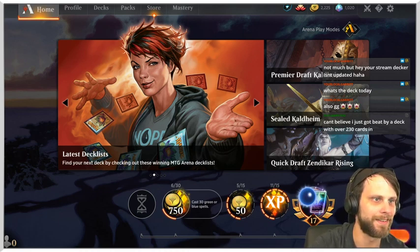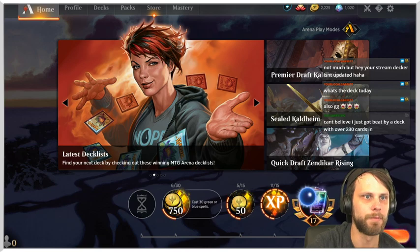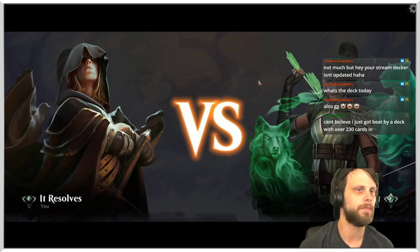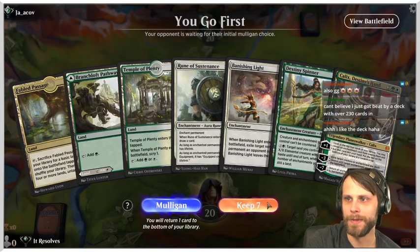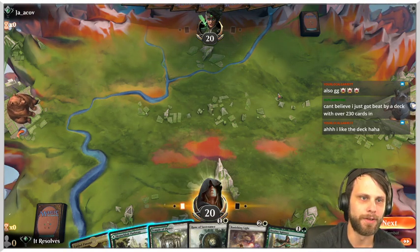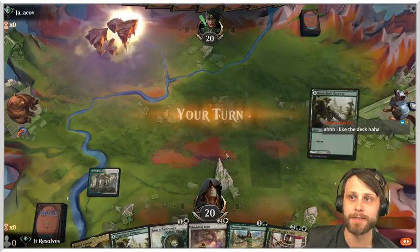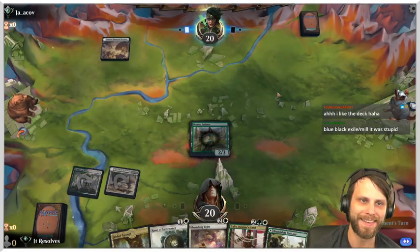Updating stream decker — done. Pete somehow lost to a deck with 230 cards in it, apparently a blue-black exile mill deck. Someone who lost to mill probably decided they'd build a deck impossible to lose to mill, and it also happened to be a mill deck. Alright, jumping into Game 2. We haven't actually played with Runeforge Champion yet so this is kind of a new experience — I really like the card.